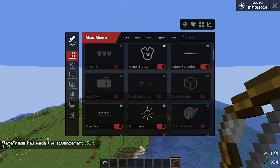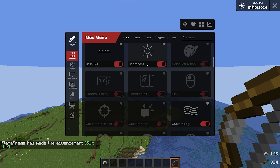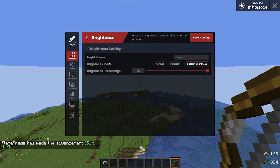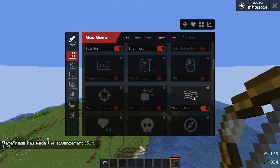Armor Status is very useful because you can match up your mending a lot better. It's 100% better than using a bar — I use numbers and it's been helping a ton; I've noticed improvement. Boss Bar is self-explanatory — shows when there's a boss nearby. Brightness is just fullbright — self-explanatory.